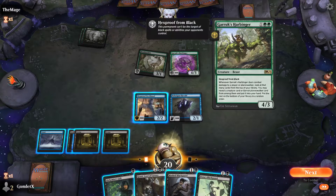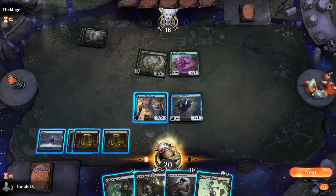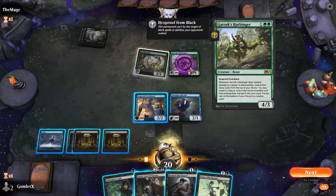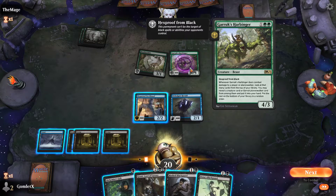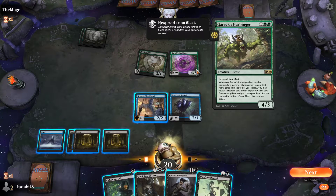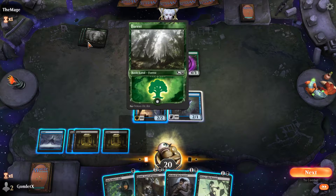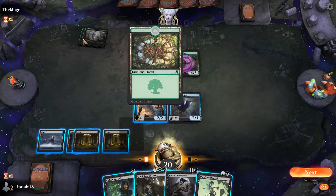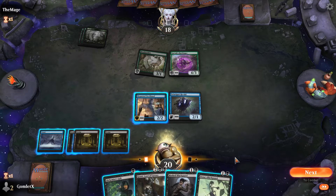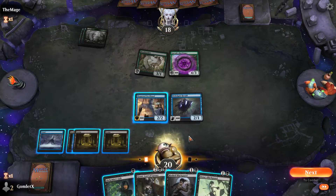So now they have a Garruk's Harbinger. This has hexproof from black — not protection from black — so I can block it and kill it with Gonti. But also, whenever it deals combat damage to a player or Planeswalker, they look at that many cards from the top of their library and put a creature or Garruk card from them into their hand and the rest on bottom. They do have Garruk lands — the Garruk plus one — looks like the decks that they chose. So they are on Mono-Green with Garruk.